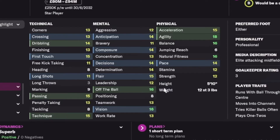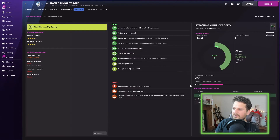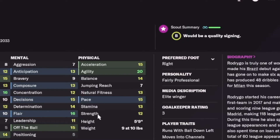Harmon Junior Traore next — look at those physicals. Either-footed and can play pretty much anywhere in the attacking part of the pitch. Great off the ball, good first touch. Average rating 7.09, 14 goals in 2027 and 10 goals in 2028. Scout report: fairly consistent performer who enjoys big matches.